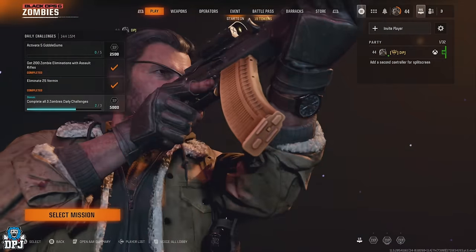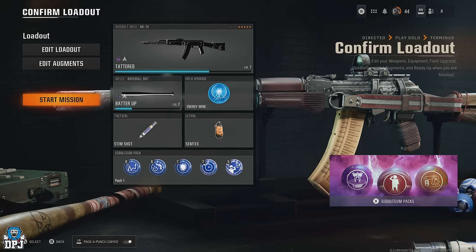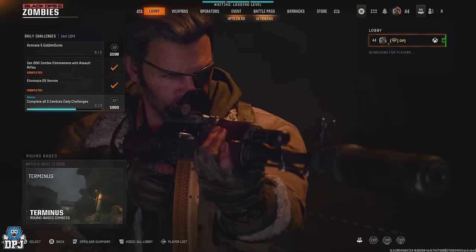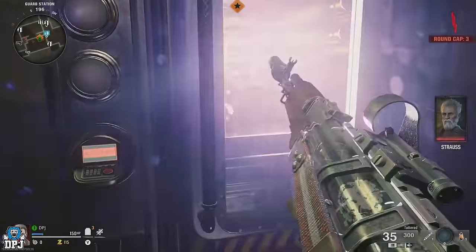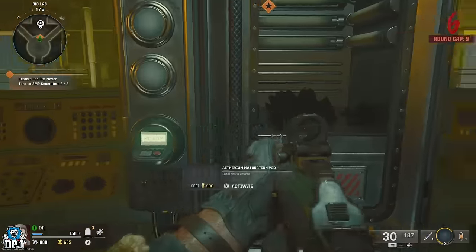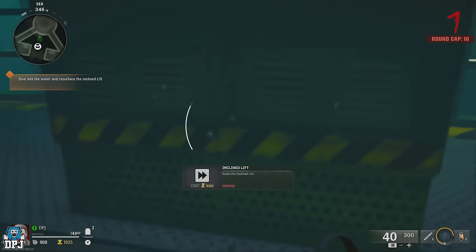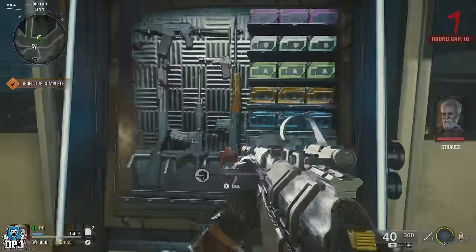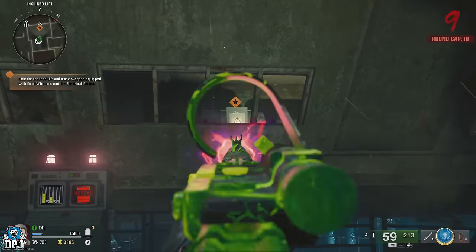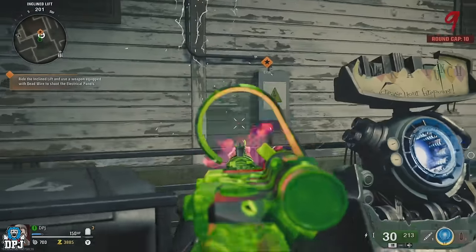To do this it's really simple: load into zombies, select the Terminus mission and select directed mode. Make sure you have the weapon of choice equipped — nothing else is required beyond whatever you want to level up and work on camos for. Load into that Terminus mission and progress it. You first have to activate and protect the three amp generators. The third brings you down to a section of the map where, upon protecting that generator, you then have to trigger the lift. Upon triggering the lift, your next objective is to buy the dead wire perk for your weapon and ride the elevator shooting the electrical panels marked on your map — pretty straightforward to find. Also on that lift is a Pack-a-Punch machine in close proximity to where we abuse this XP farm.